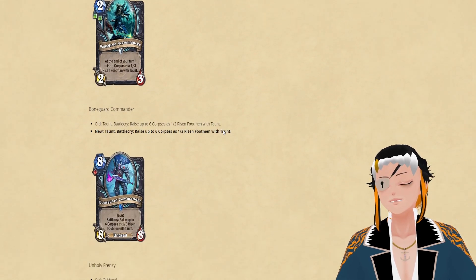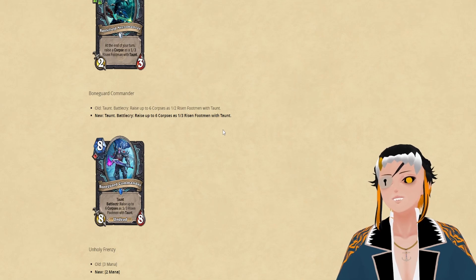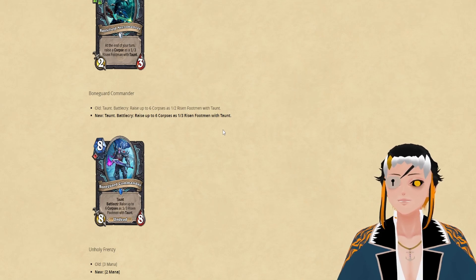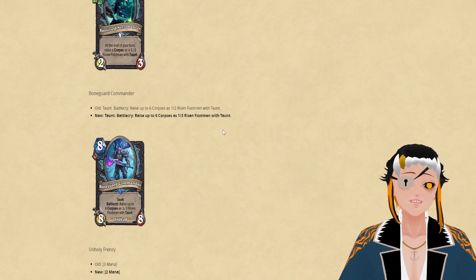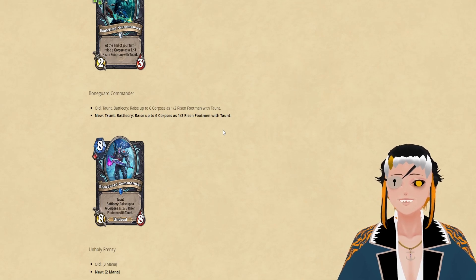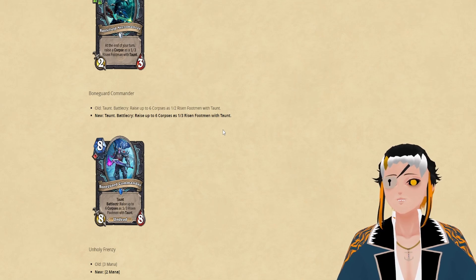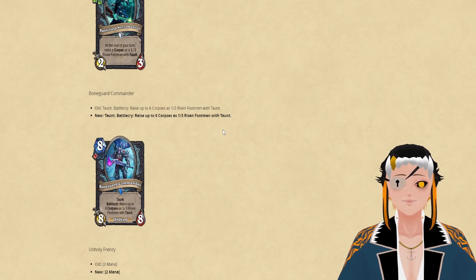The next card being changed is Bone Guard Commander, and it's going to be a very similar change to the Necromancer, where it increases the HP of the Risen Footman by 1. This is probably for consistency, making it much harder to deal with this card when someone drops it. I do think a 2 Unholy, 1 Blood deck will probably come into fruition, or be a little bit better than it currently is.